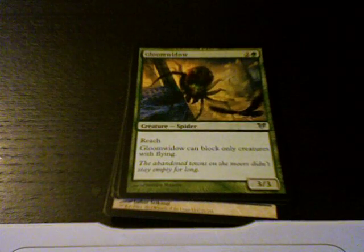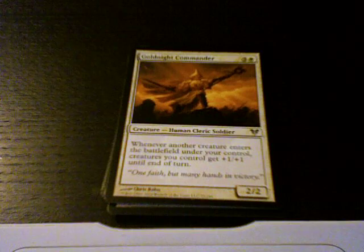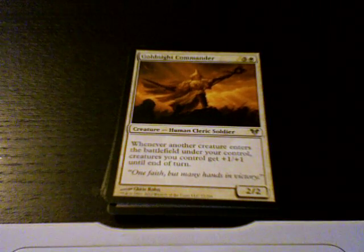Uncommons: Gloom Widow. Gold Knight Commander. Falkenrath. Exterminator. And our rare is Conjoiner's Closet.